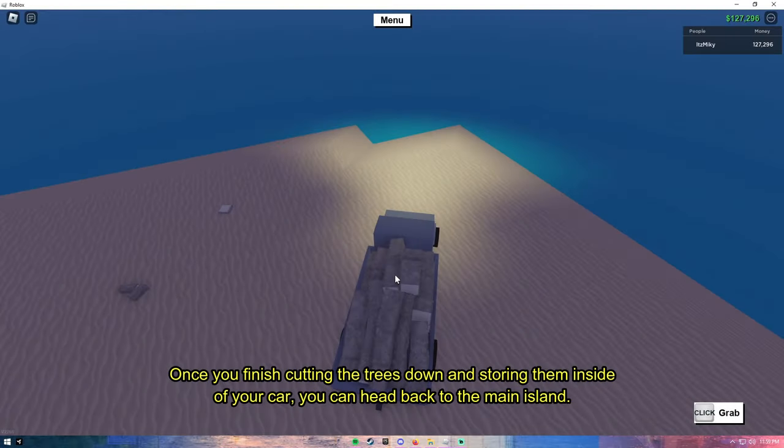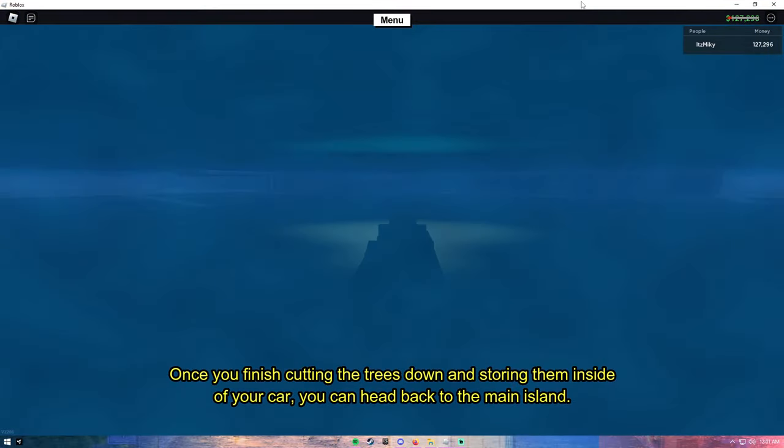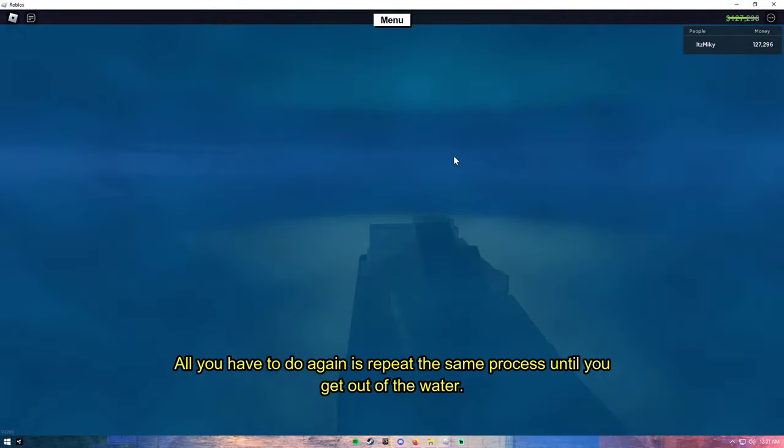Once you finish cutting the trees down and storing them inside of your vehicle, you can head back to the main island. All you have to do again is repeat the same process until you get out of the water.